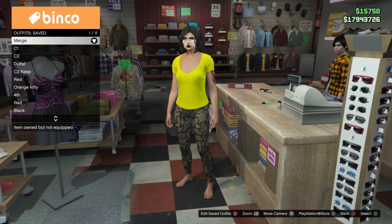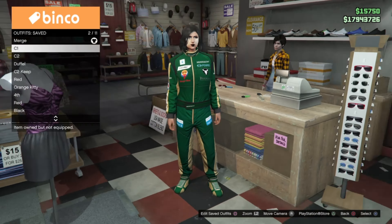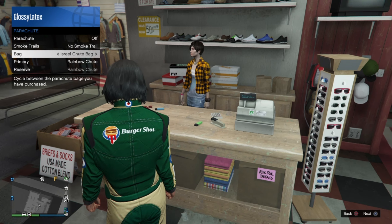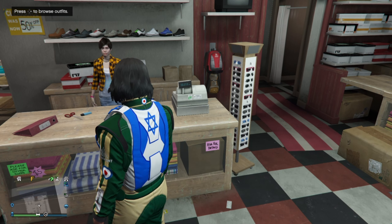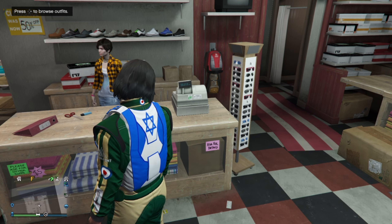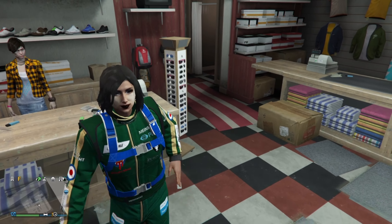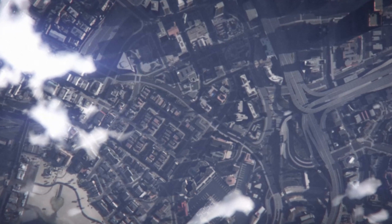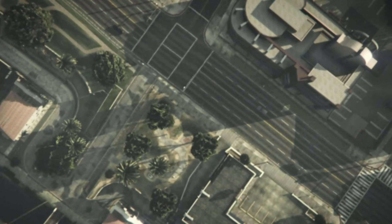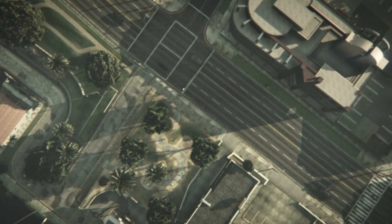Now once you've finished with all three of these outfits, you'll want to put on the C1 outfit, then put on the Israel parachute, and then lag out. Now once you load on console 2, you have to equip the C2 outfit, put on the Israel parachute, and go back to story mode.